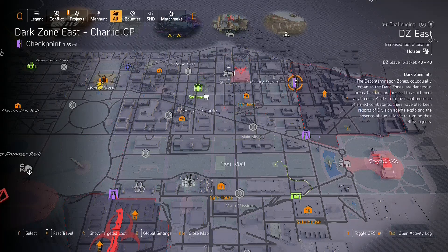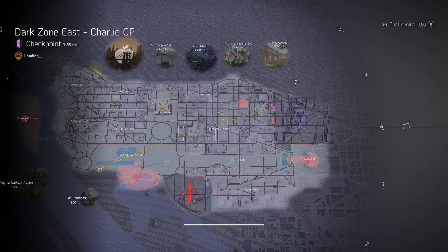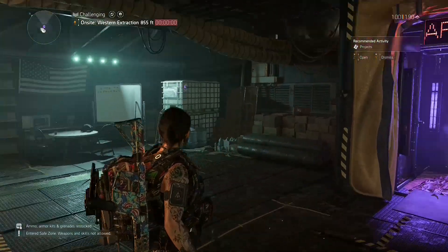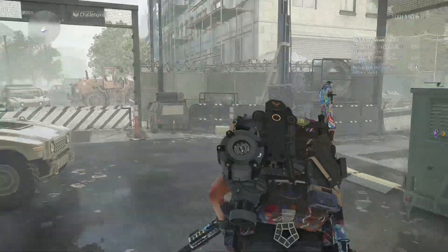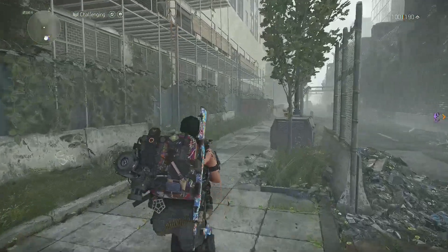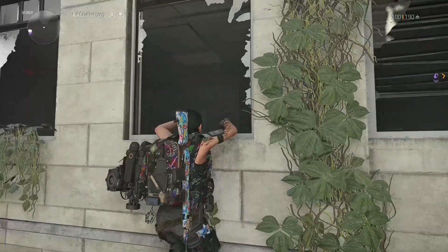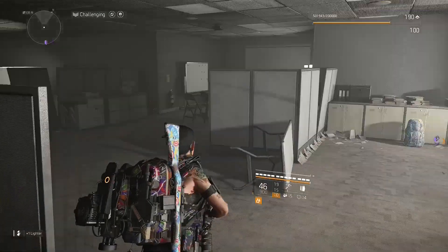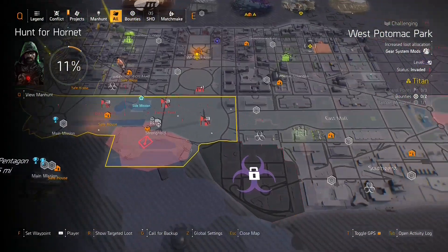The third spot is over in DZ East — we're not actually going into the Dark Zone, just to the checkpoint. It's Charlie Checkpoint, the northernmost one. Leave through the door, head directly to your right, and look for ladders on the side of the building. Climb up and he'll be inside the office buildings. I don't find him here very often, but every once in a while you get lucky, and it's a conveniently close spot.